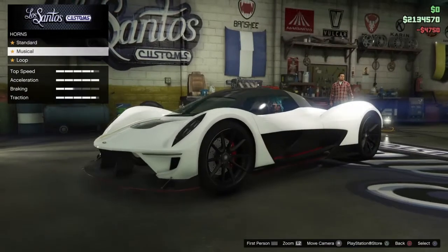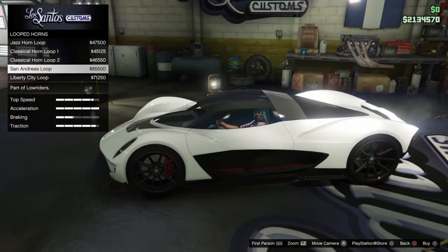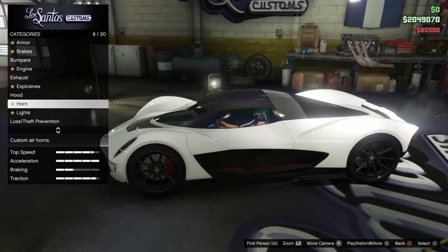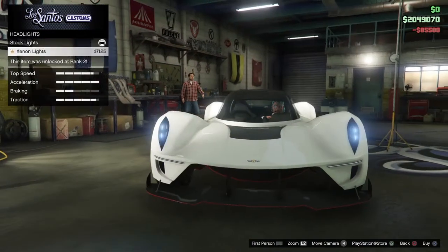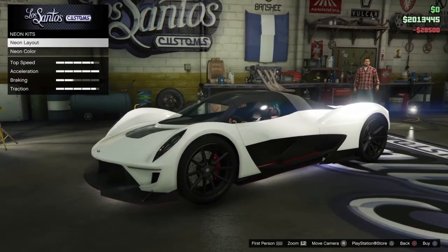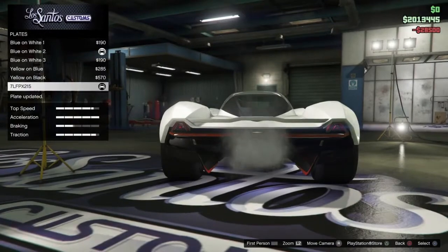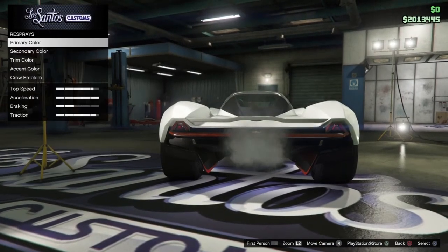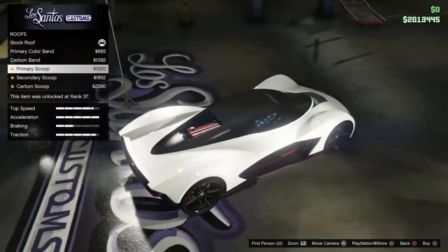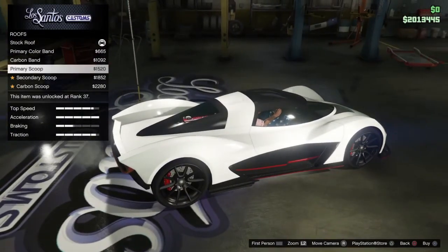For the horn I have to go with the Senator's Loop — it's just too good. Headlights xenon, and the neon kits front, back, and sides. Plates — I'll just go with the free one.